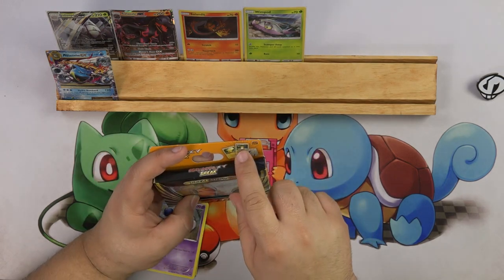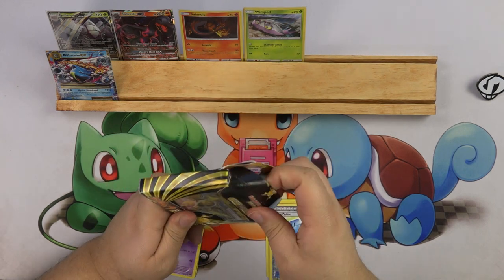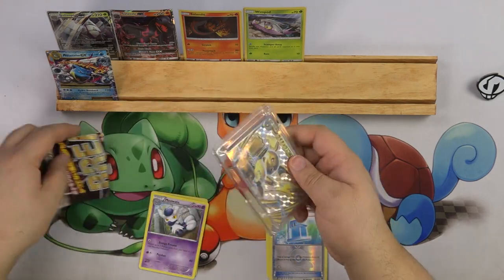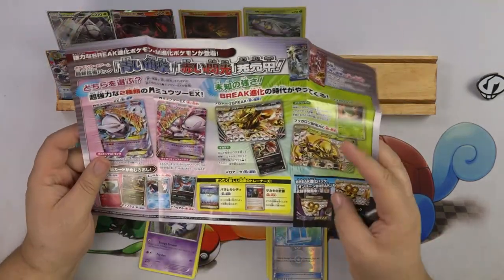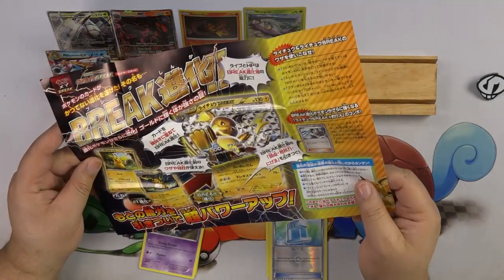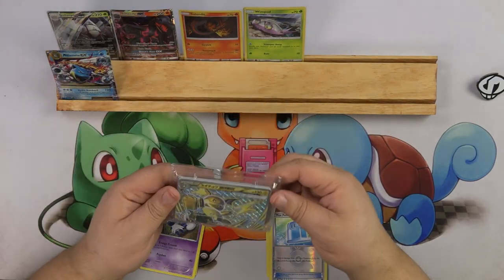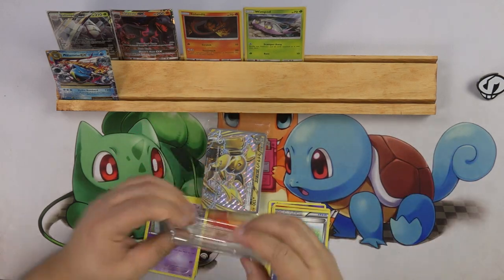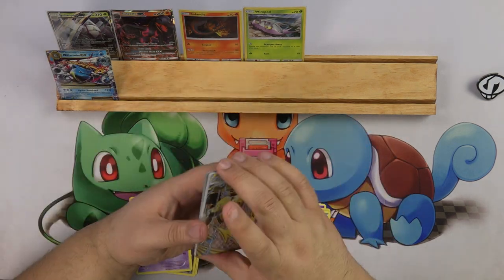This Raichu Break box looks like it comes with a Pikachu or Raichu and a Raichu Break - I think that's what comes in here but I'm not sure. Let's see what we get. I don't read Japanese, but the pictures are pretty. Cracking it open - I think you literally get Pikachus and Raichus in this box, which is fine because we all love Pikachus and Raichus. And we have a Raichu Break here.